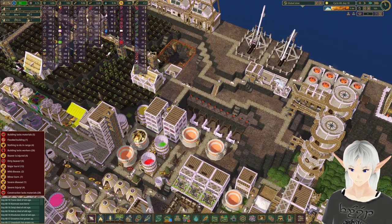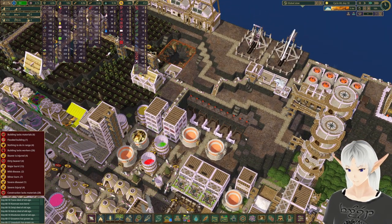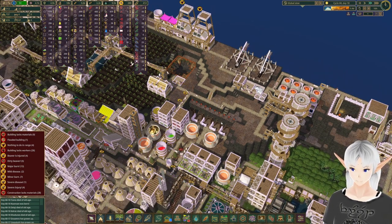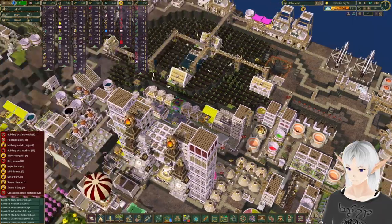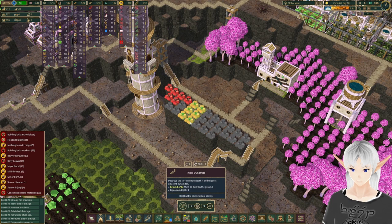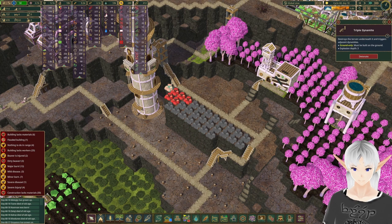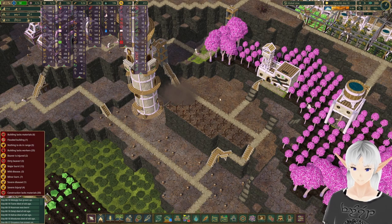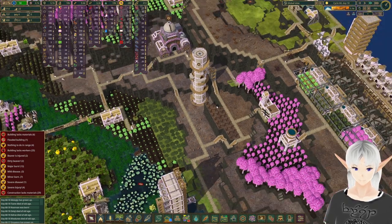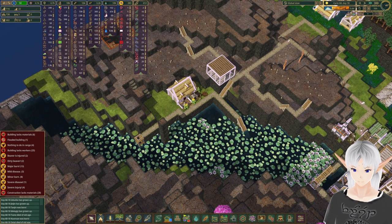Over here our mines are done, so that's looking good. Hopefully they'll start bringing in enough salt so that we can make all the food that we need. Over here they've started to get some of the dynamite in, so I'm going to remove a couple of these. They can keep working on that until we can get this tower in there. I was looking at my farm and I think it needs a little more access to the lower area.